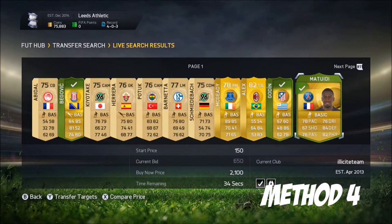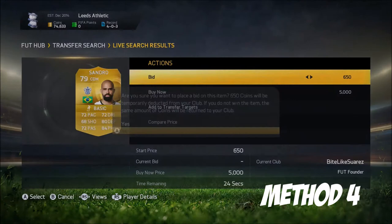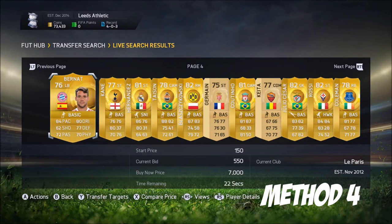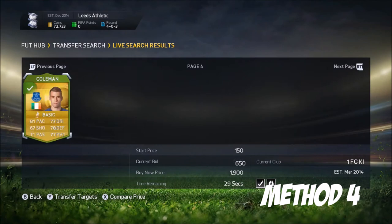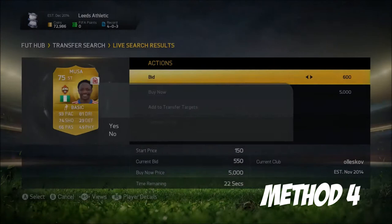Method number four — maybe the best or most effective method I've used so far — it's simply bidding. Set quality to gold, max price to 750 coins, and start bidding on players. I got a Muller — not the good one, the base Muller — for around 400 coins, and quick sold him for 600 coins, giving me about 400 coins profit. This method worked back in Team of the Year and the FUT Champions themed events too.